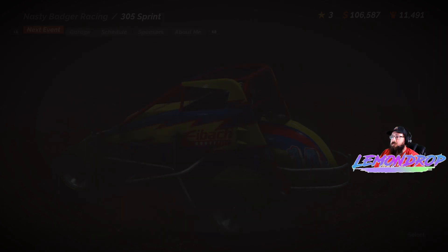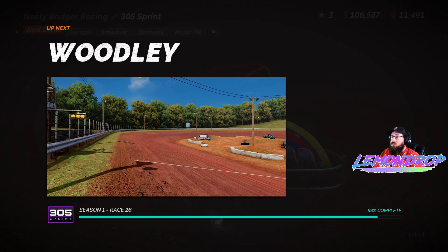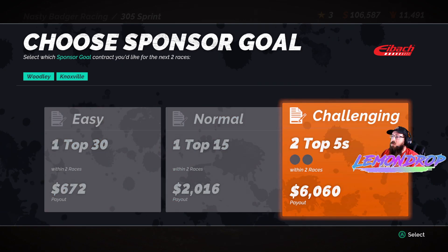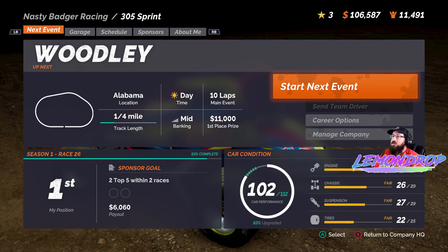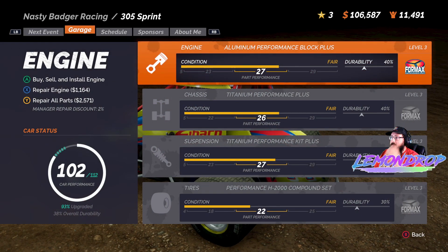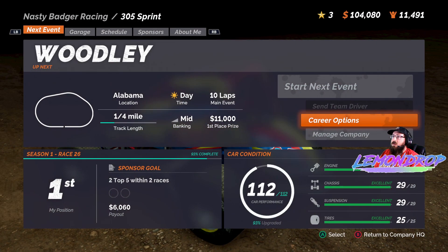We got a bug bonus — wonderful. Now we're going to Woodley, that's a small track. It looks like yeah, quarter mile. On to the top 15 since there's only two races left. This track is also very similarly shaped but I need to repair. There we go.